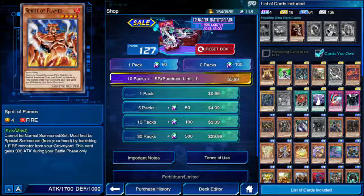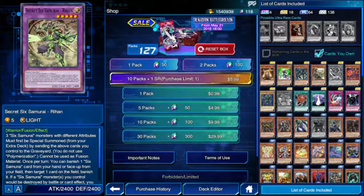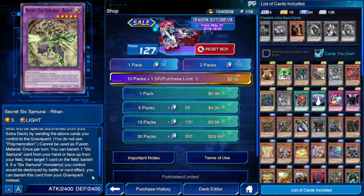Spirit of Flames — super rare I didn't get. Cannot be normal summoned, must be special summoned from your hand by banishing one Fire monster from your graveyard; gains 300 attack during your battle phase only. And a fusion monster — Secret Six Samurai Rihan. Three Six Samurai monsters with different attributes — contact fusion, no Polymerization needed. Cannot be used as fusion material. Once per turn you can banish one Six Samurai card from your hand or face-up from your field, then target one card on the field and banish it. Pretty strong fusion monster honestly.